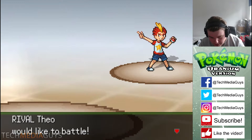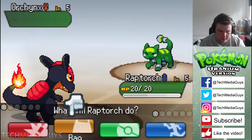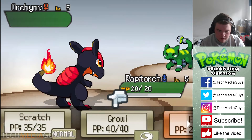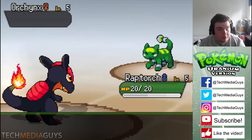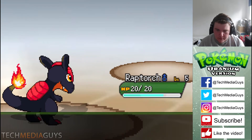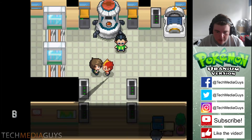Rival Fio would like to battle! Rival Fio sent out a Hawkins and I've got the Raptorch. Let's fight — Scratch, Growl, Ember. Super effective! Alex defeated Rival Fio! I am the best, I truly am. 350 experience — not too shabby at all.